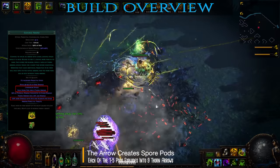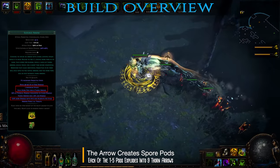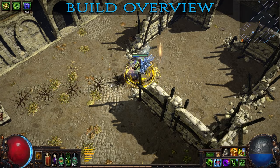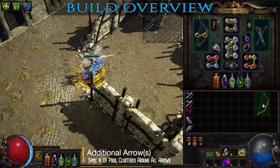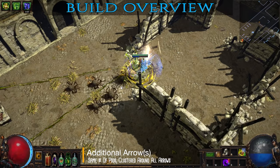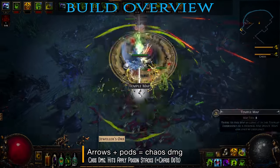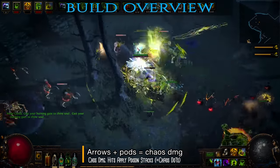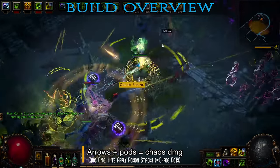Many times channeling all the way to five stages is overkill and even one or two pods can easily clear most packs. You can even just tap the skill as you would with a normal attack and you'll still get one pod. There is an interesting interaction with additional arrow affixes such as the ones that can be found on a shaper quiver or on Death's Heart pruning bow. While this doesn't increase the total number of pods, they will be distributed along the paths of both arrows, so a large target such as a boss can get hit on average by more thorn arrows. Both the initial arrow as well as the pod arrows are dealing chaos damage and each hit will apply a stack of poison. Poison is an ailment that deals chaos damage over time and there is no limit to how many poison stacks an enemy can have. Modifiers such as damage over time, chaos damage, poison damage or just pure increased damage will directly affect your poison stacks.